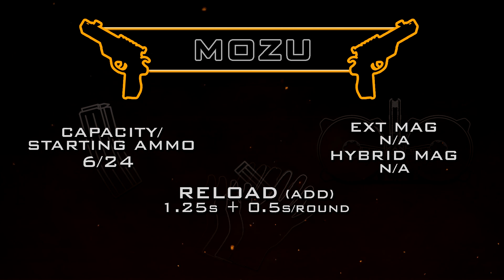So from empty it will take you roughly 3.75 seconds to fully reload a Mozu. However, if you're just trying to top off a few rounds it's not going to take quite as long. This reload time is quite slow, especially from empty.